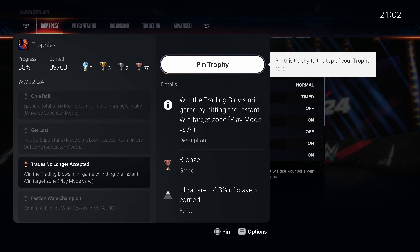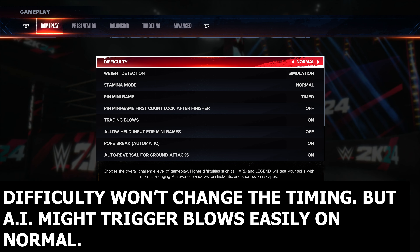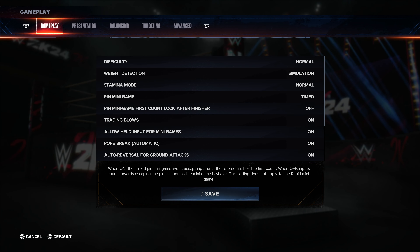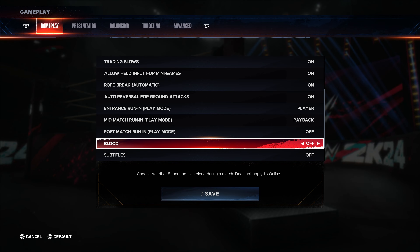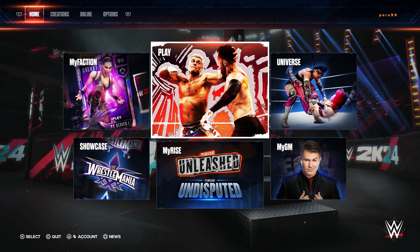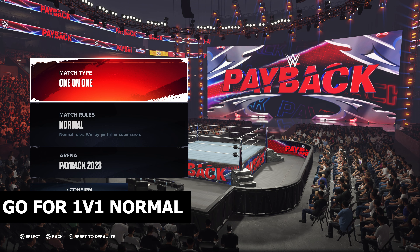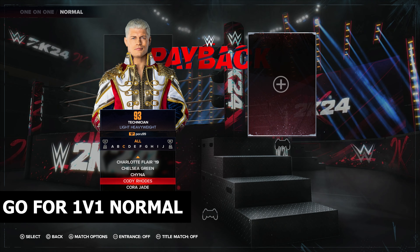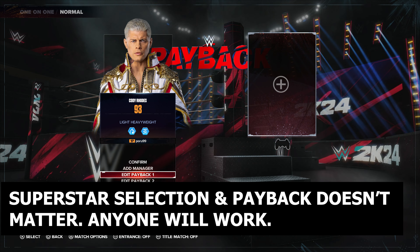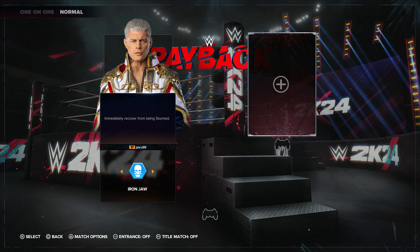Go to play mode against AI. For the settings, just go for default. I want to do blood on and subtitle on, because otherwise it actually interferes with my MyRise storyline. Just go one-on-one, normal would work. Any character will work — I'm going for Cody Rhodes. Remove both shortcuts just so I don't accidentally press them.